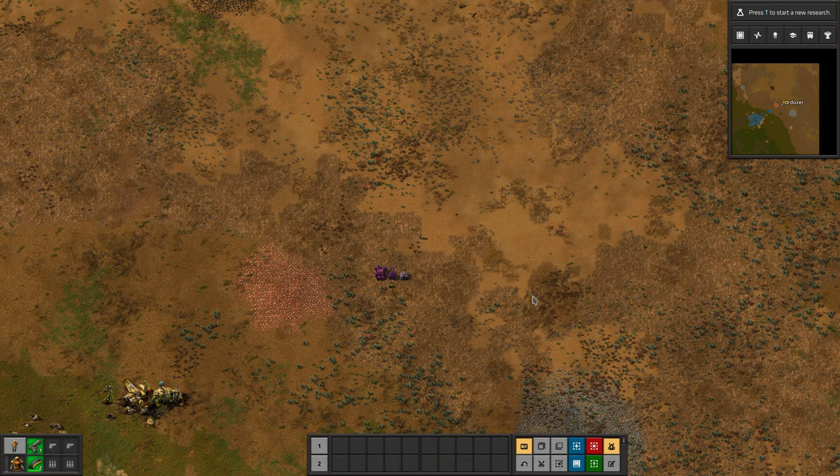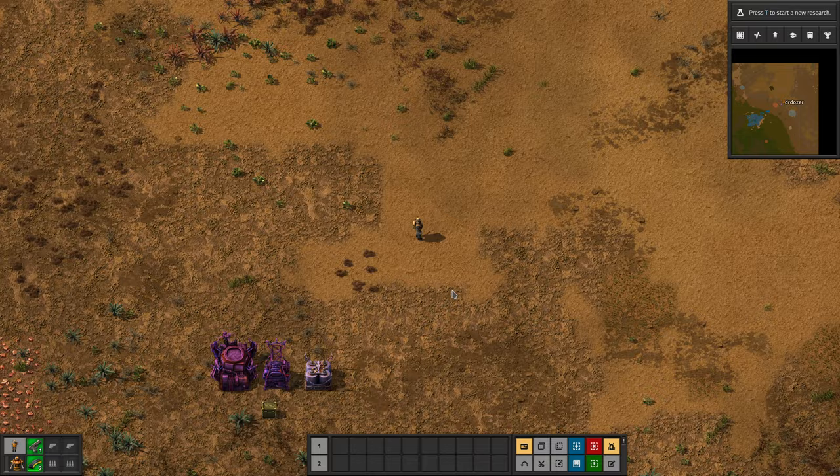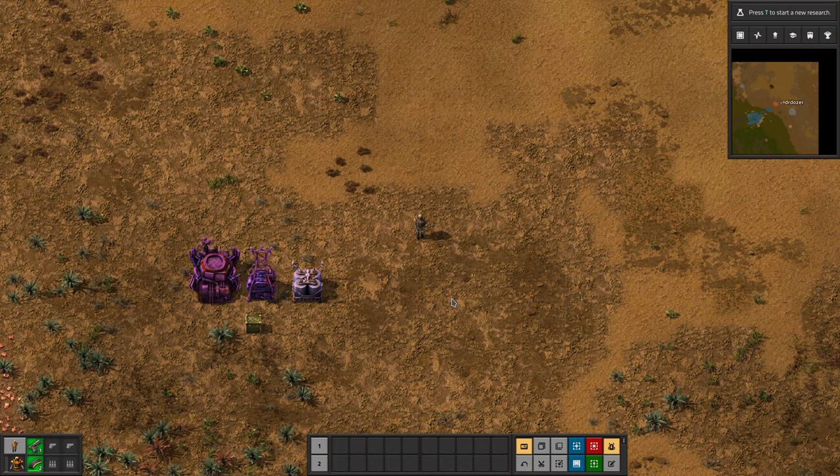Hello and welcome back. We're going to continue our circuits tutorial today. We previously did green circuits, so today we're going to look at the red circuits. Their proper name is advanced circuits.